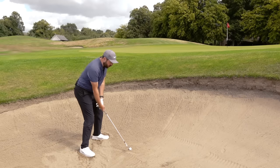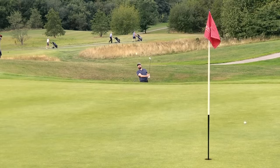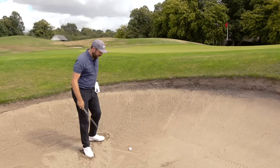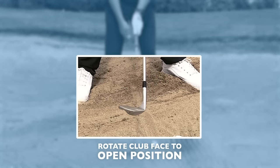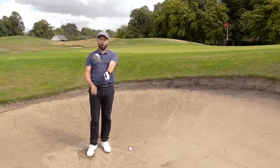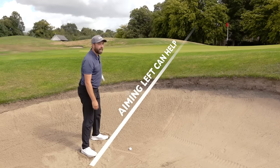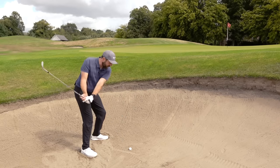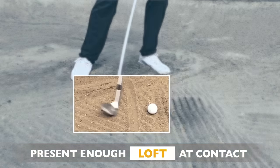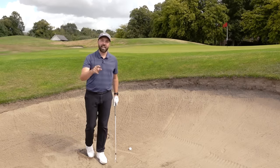As we come in to hit a bunker shot, we want to make sure that our loft is pointing up to the sky — we want to present loft at contact to make sure the ball just floats out with a pillar of sand and lands on the green. You can do this by opening the club face: rotating the golf club into a more open position before you take hold of it, then hold it with that face open to the right. If you've added loft, you may also want to aim a fraction to the left. As we come into the shot, we want that loft pointing up to the sky, as opposed to trying to de-loft it and dig it down. Loft is so key because it's going to help us get the ball up and out of the bunker.